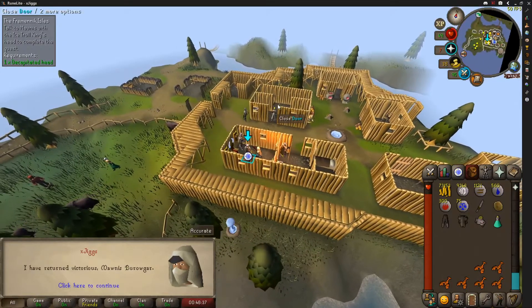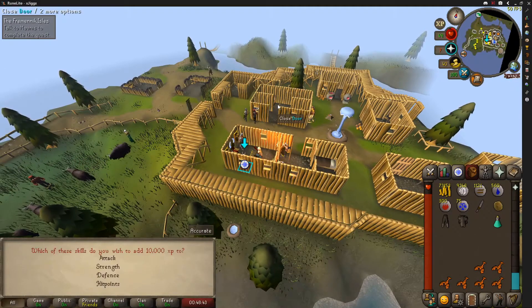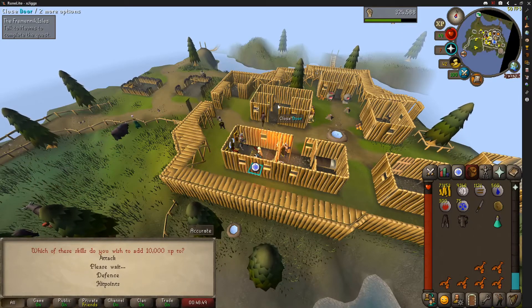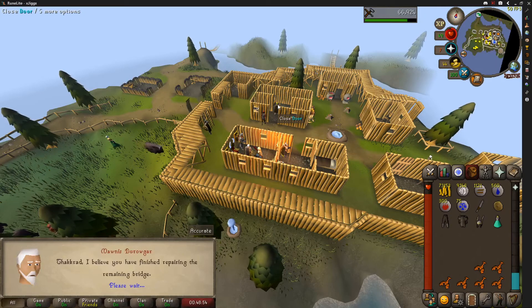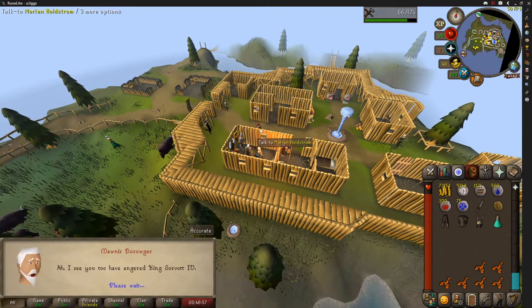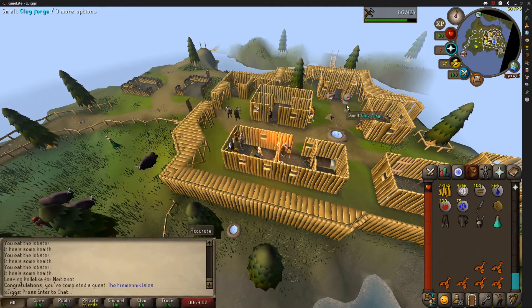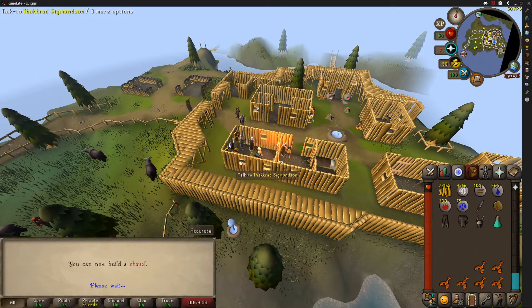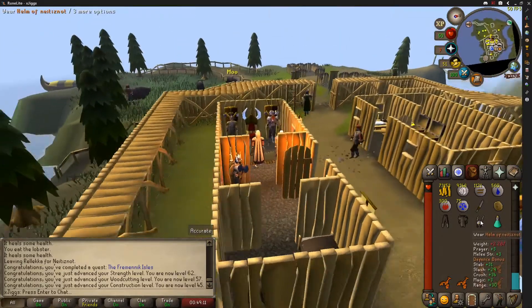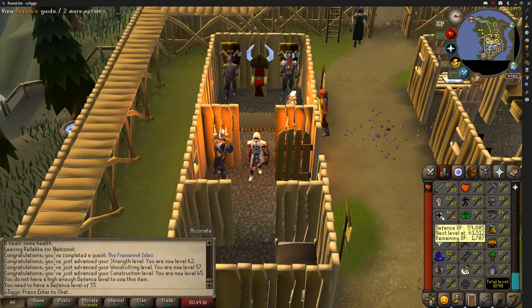An absolutely huge quest to start the day that cost us quite a bit of money to do, but it's done. We chose Strength rewards — 10k Strength XP — and that is Fremennik Isles done. We have a Neitiznot Helmet now, which is going to be our best helmet other than the Slayer Helmet for a while. We also got some XP: 62 Strength, 57 Woodcutting, 45 Construction — a lot of levels. Once we have 55 Defense we can actually wear it.